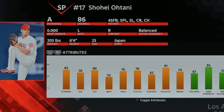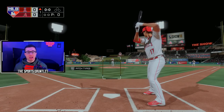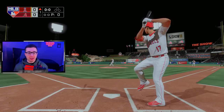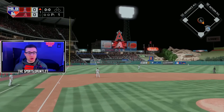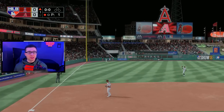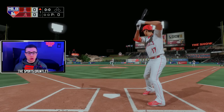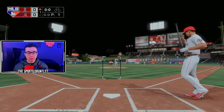In MLB The Show 18, he's an 86 overall with A potential at 23 years of age. It is always fun to go back to these old MLB The Shows and check out how these players were when they were super young, just breaking into the league. Otani's stance and his swing is nothing like it is in actual MLB The Show 23 or in the real MLB. But I do absolutely hate the PCI in these older MLB The Show games — you can customize it from just this big circle, but they really evolved a long way with the PCI.